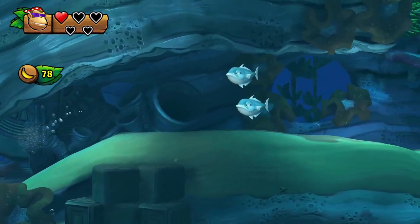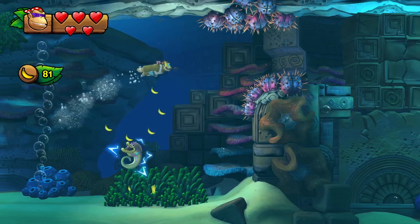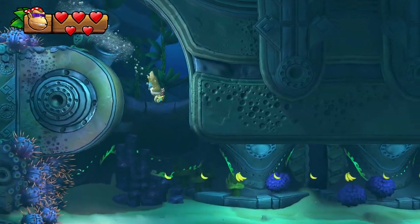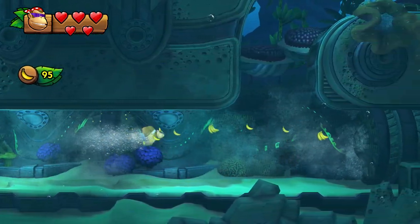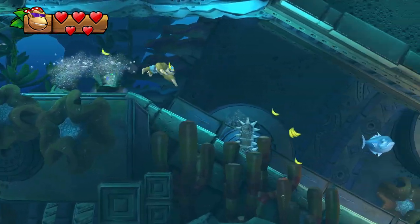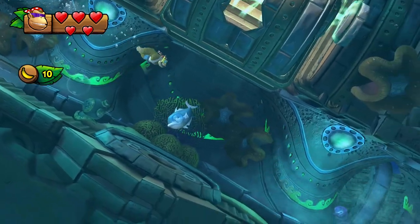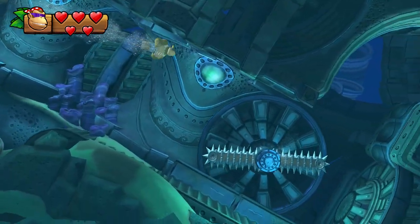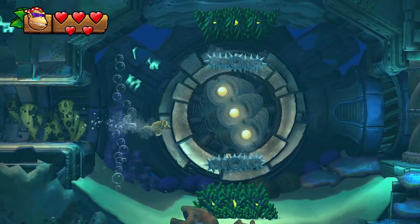Diddy Kong has a speed boost underwater which is really powerful — it's even faster than Funky Kong's movement speed. But you need to keep Diddy Kong at all times, which is really annoying. Also, you can swim against some streams which you'd otherwise need Dixie Kong for, and getting Dixie Kong means getting her from a separate barrel and then getting Diddy Kong back, which takes forever.